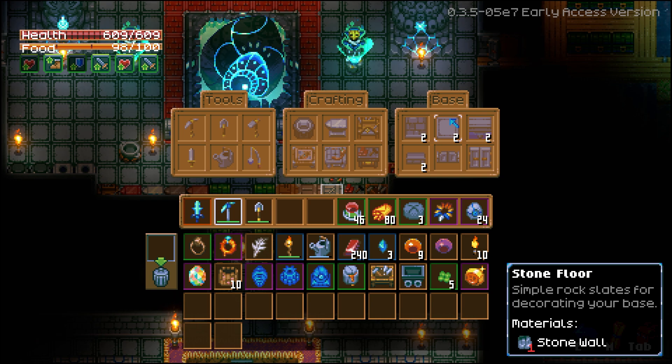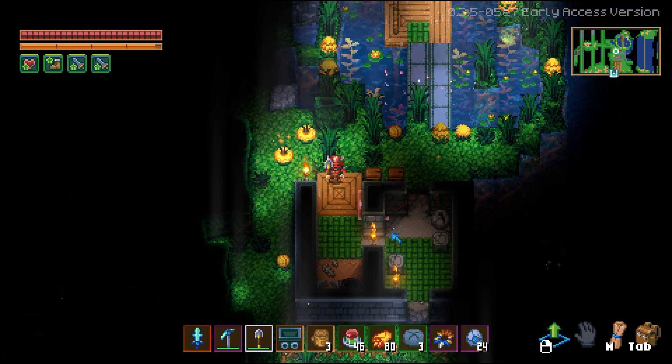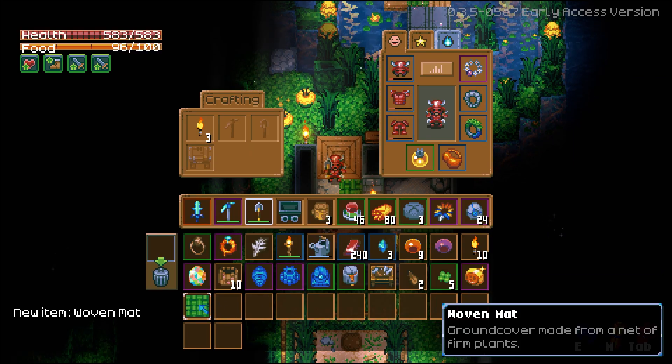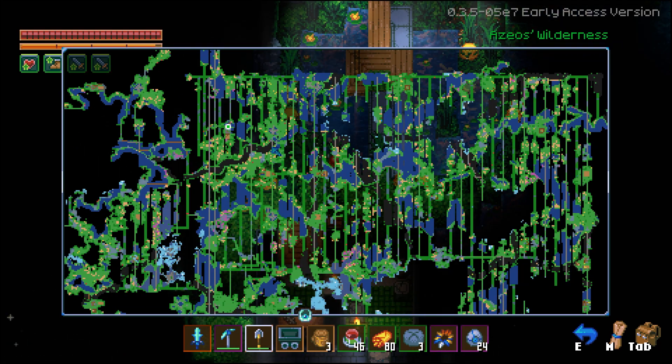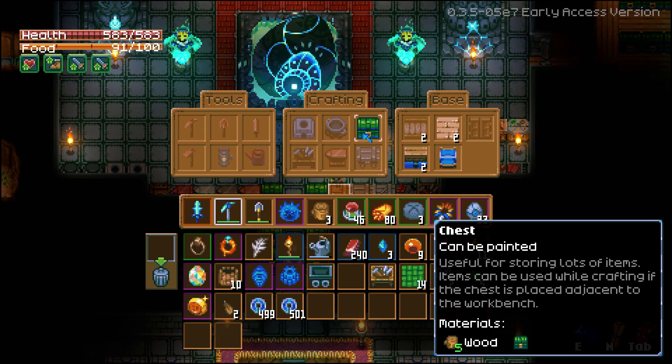Stone floors, which you can craft inside of an iron workbench. Scarlet floor, which you can craft inside of a scarlet workbench. Then the last type of flooring is the woven mat. You can find this in houses and bridges located around set pieces around the Aziz Wilderness.